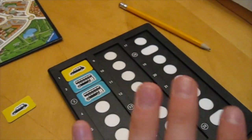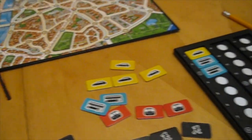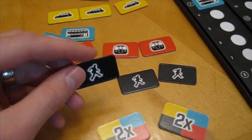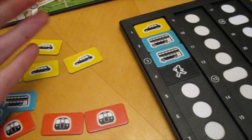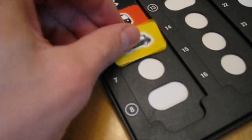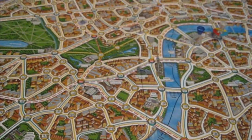The detectives are using logic, trying to figure out where he could have gone using what routes, while his location is revealed on the sheet. Mr. X also has three black tokens, which he can use as any form of transportation — so the detectives don't know if he used yellow, blue, or red. Mr. X also has two double-move tokens he can discard to go twice in a row, writing the numbers under both tiles. Detectives win if they catch Mr. X, and Mr. X wins if he evades capture for 22 rounds. That is the game of Scotland Yard.